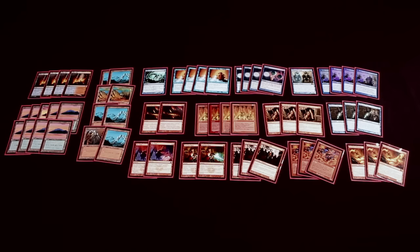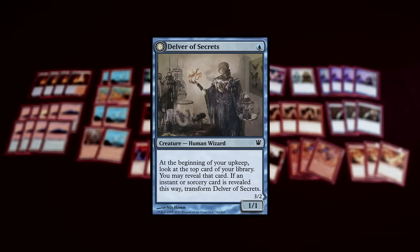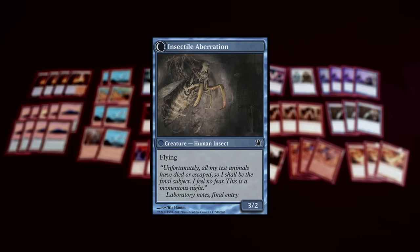My name is Bernie Wen and I'm here with my blue-red Delver Burn deck. It's a blue-red deck that showcases Delver of Secrets, which is a one-drop 1/1. During your upkeep you can look at the top card of your library, and if it's an instant or sorcery you can flip it. In my opinion it's one of the best aggressive creatures ever printed.